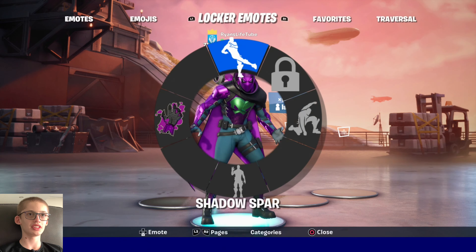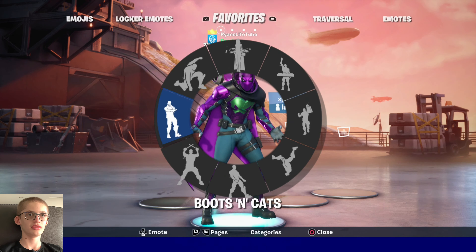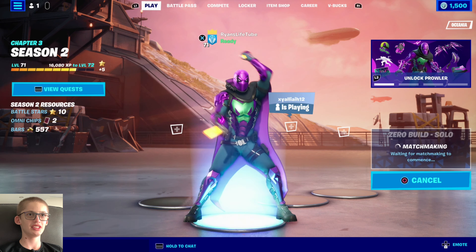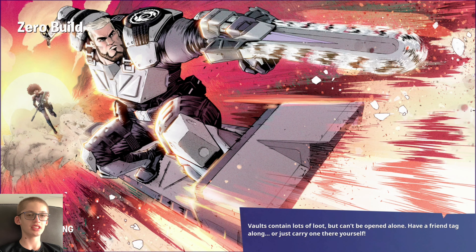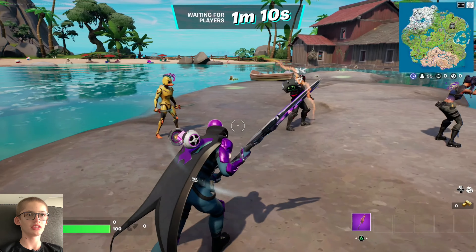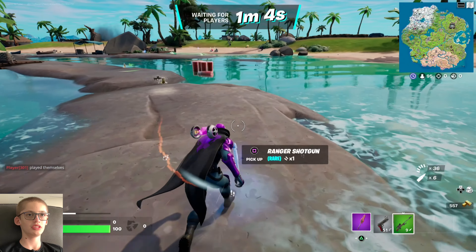At least I got the cool Prowler skin now — I like the Prowler. But it's a shame, I wish he had an edit style or something. If you go into his outfit description it says he has selectable styles, but he has none, which I find really strange. He's not reactive either, so I don't see what's so special about him. And what's the new shotgun like?